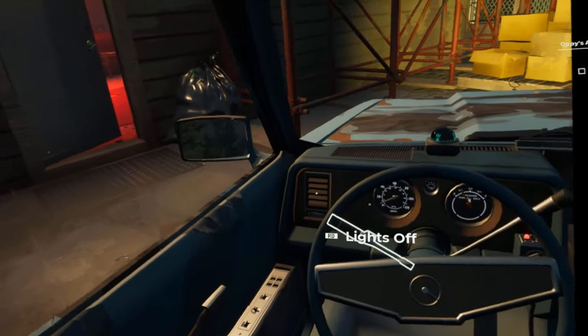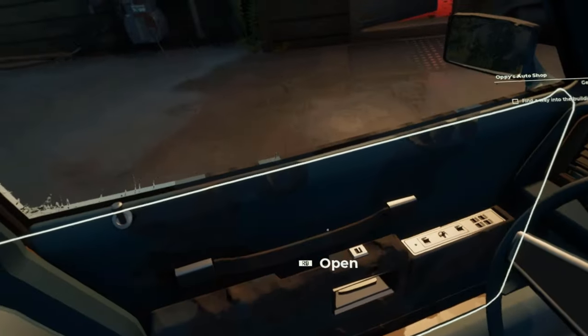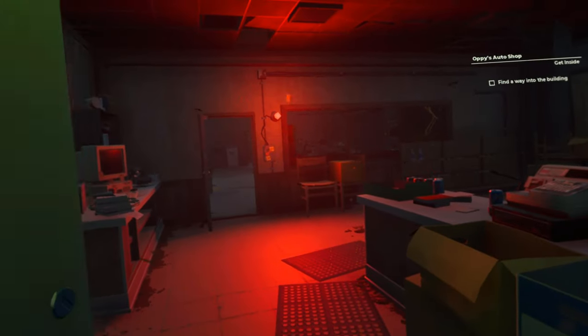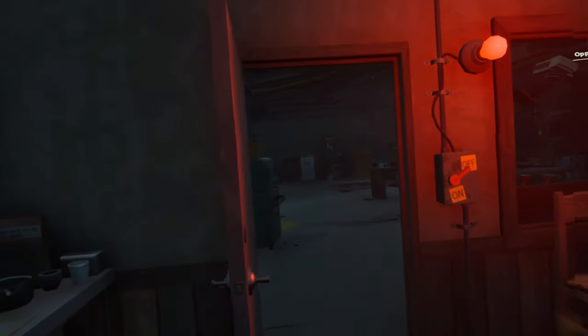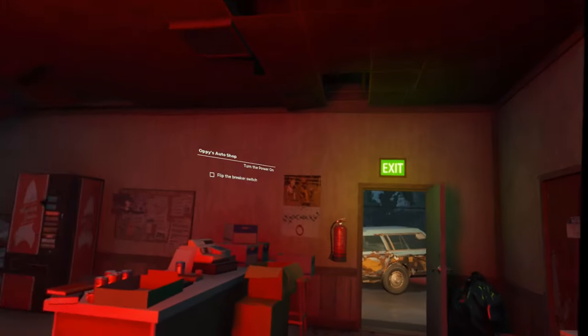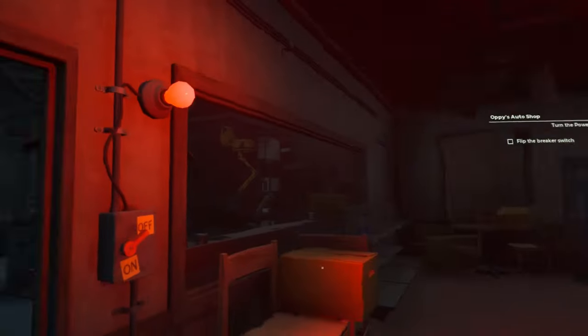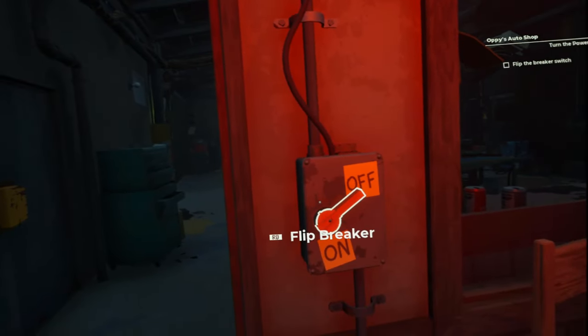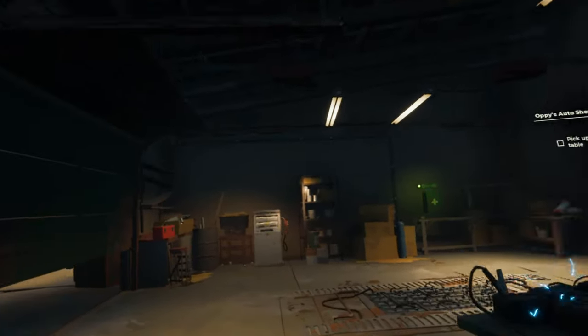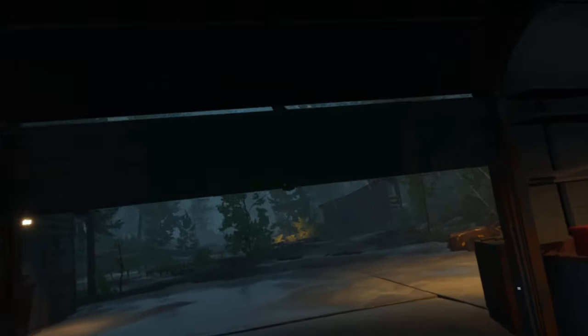Yes, there's the way into the building. Let's get in here. Am I safe in here? So this is it. Flip the breaker switch - this is the place. Oh, flip this. Oh look, there's stuff and everything.